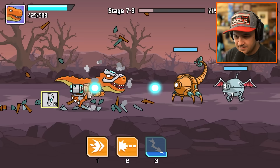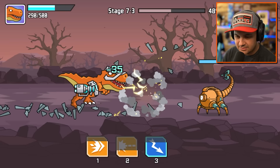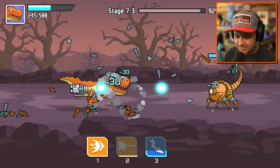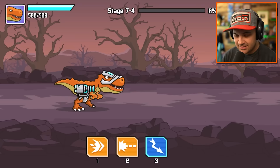Headbutt. I don't love that we weren't able to headbutt that other bat when we were lined up with him. Headbutt the scorpion. Lightning - we definitely want lightning right now. That was a good play. That level was actually the best one we've had on world seven so far. Still very scary though.